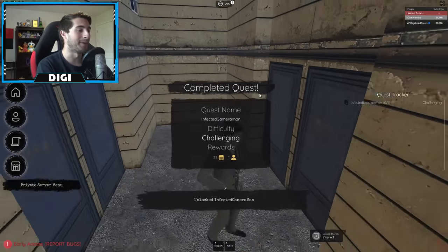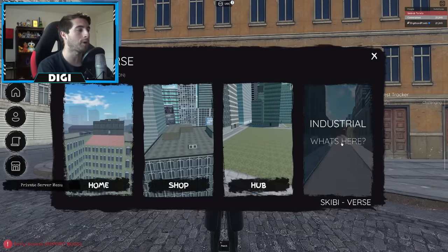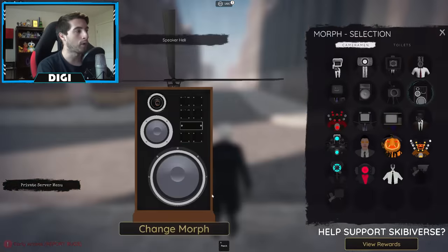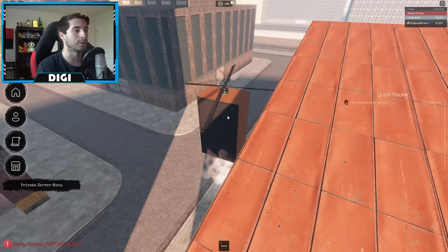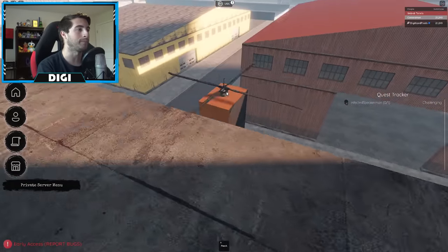There we go - boom, I got infected speaker man morph. Go ahead and open up the teleport and head over to industrial. Choose a morph that can move fast or fly - I'm doing it this way so people can follow along. Once you're in industrial, you're gonna be looking down this road, go to your right.